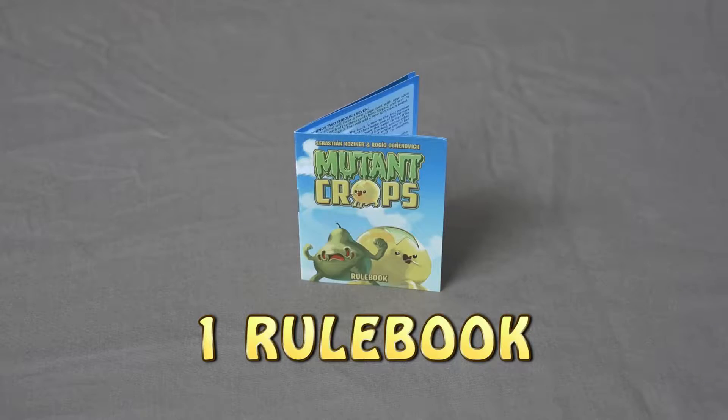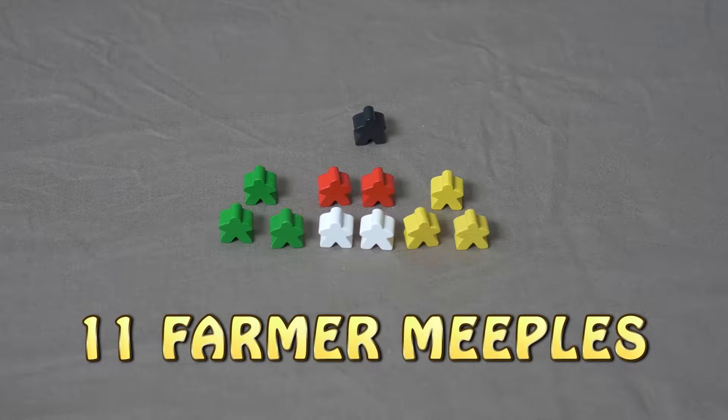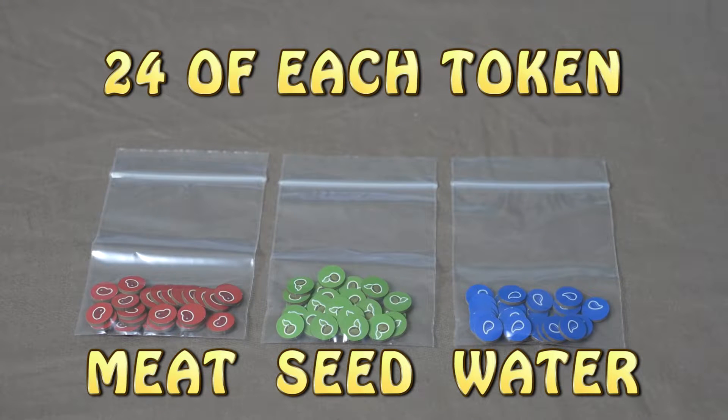You should have 1 rulebook, 11 farmer meeples, and to feed and sow those mutant crops, you're gonna need 24 of each kind of token.